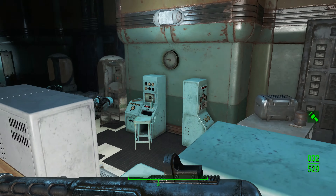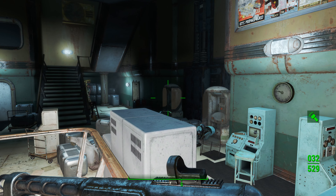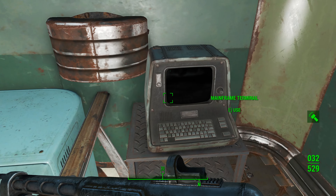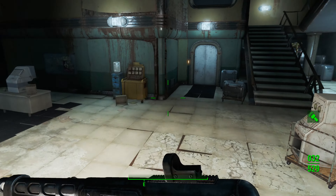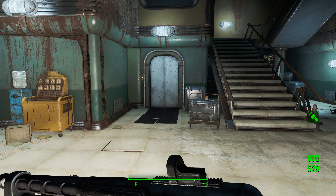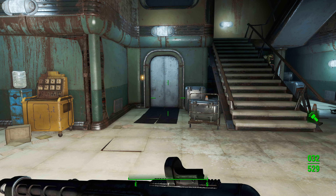If you want to activate the Protectrons — and they will become hostile — and you want to activate the elevators, you need to hack this novice terminal here. You can activate the elevators and the Protectrons. Just know the Protectrons can't be disabled — at least I wasn't able to disable them.